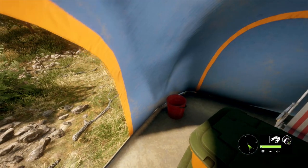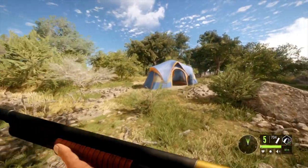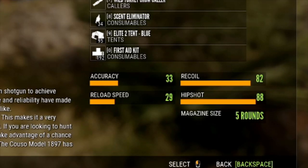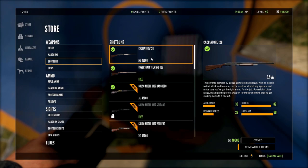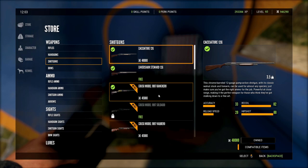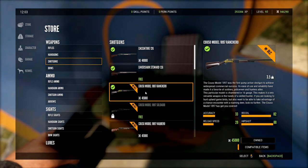709 rounds of birdshot will do just fine for a while. Here we are with the brand new Calso Model 1897 — we have the Ranchero variant out here today. You can see the stats: 33 accuracy, 29 reload speed, 82 recoil, and 88 hip shot. If we compare that to the Kashiatori 12 gauge, those stats are exactly the same other than the ammo count or magazine size.